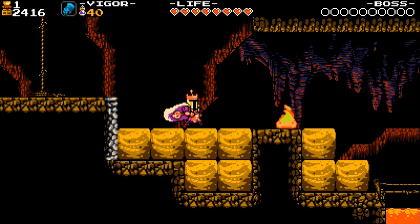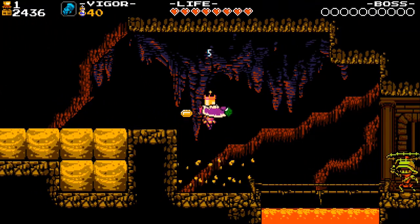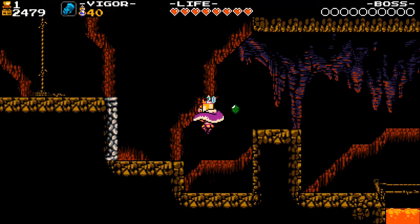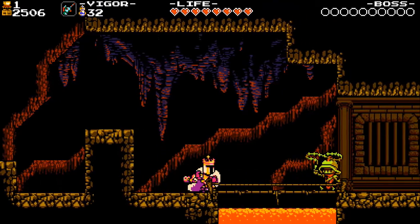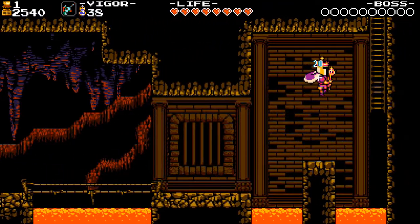This area has flame slimes you can bash into. Just bash through the sand for some gems. There's also a new enemy: Whippicles. Whippicles wave a barbed whip over their heads, sometimes whipping it at King Knight when he approaches. They wear helmets that make them immune to taking damage from King Knight bouncing on their heads while spinning. It's easiest to kill them with Propeller Blitz Steed.